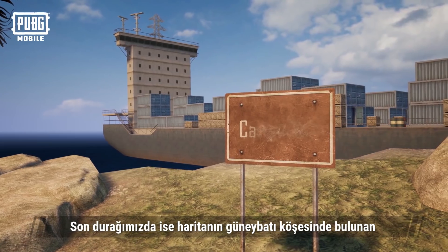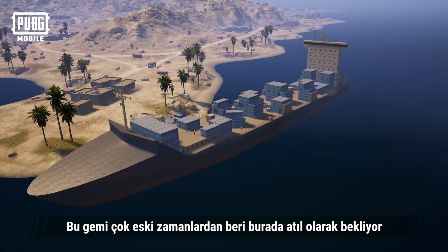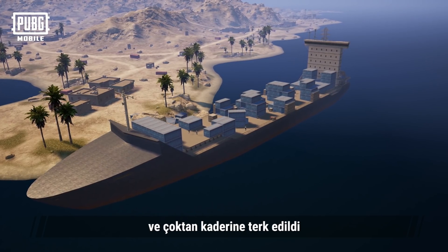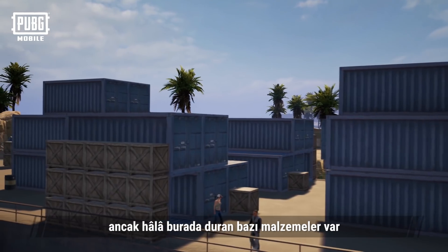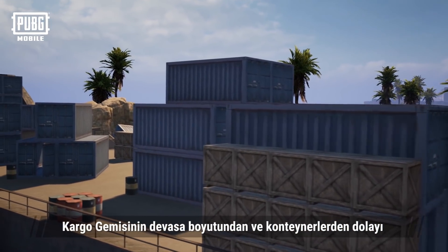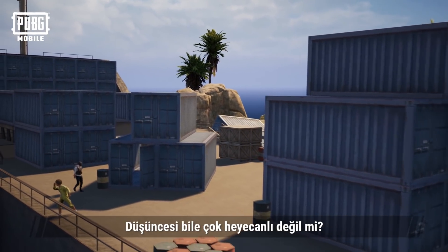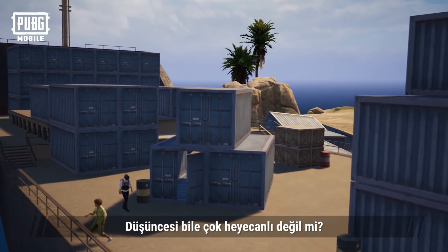Our final destination is the cargo ship located at the southwest corner of the map. This ship has been idle here for what seems like forever and has already been abandoned, yet there are still goods that have remained here. Due to the gigantic size of the cargo ship and the containers, this place no doubt becomes a place to rumble. Don't you feel the excitement already just thinking of it?